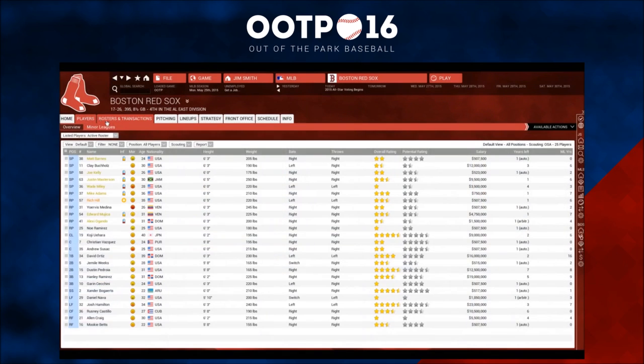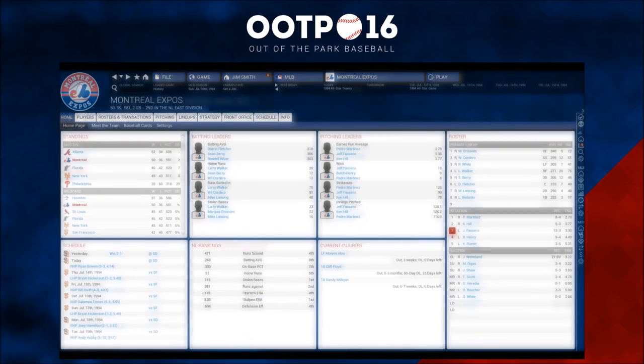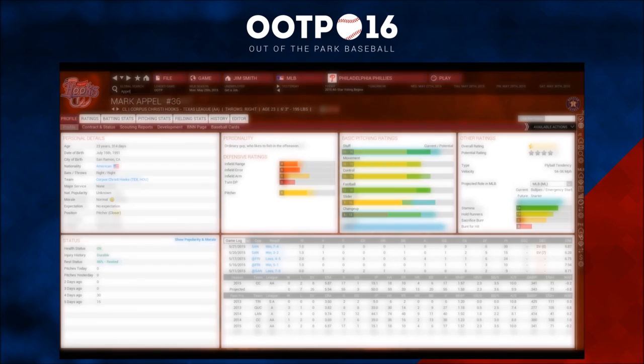We've got a ton of great features in version 16, starting with an MLB.com license that also includes Minor League Baseball and historical Major League logos. We have full opening day rosters for all Major League and Minor League teams down to rookie ball. But that's not all.